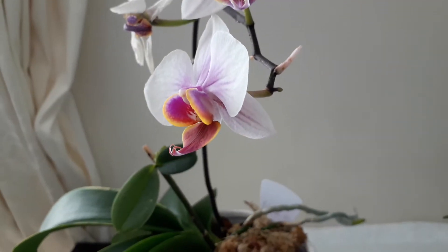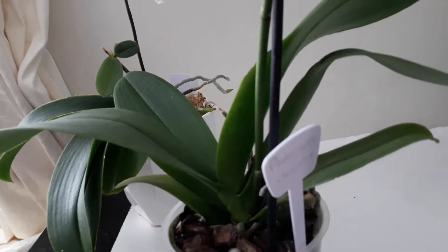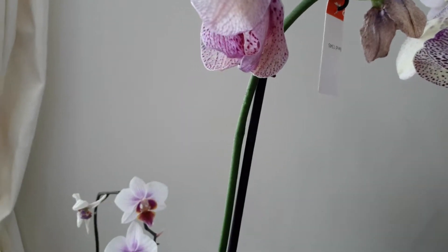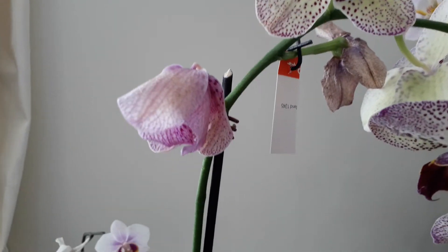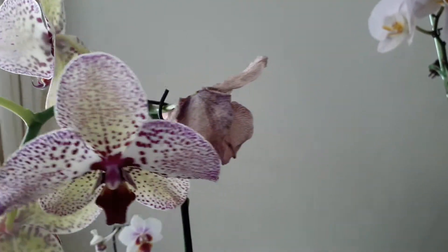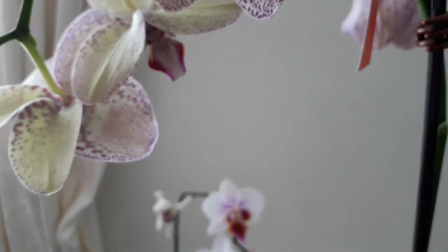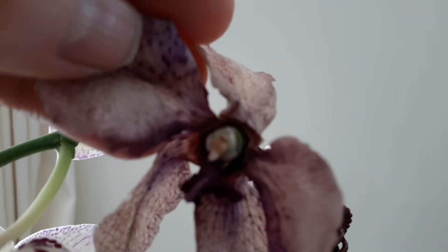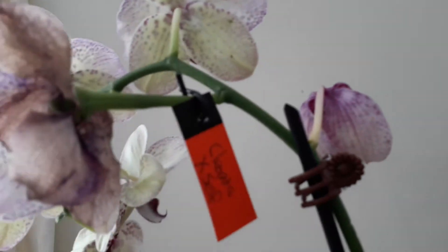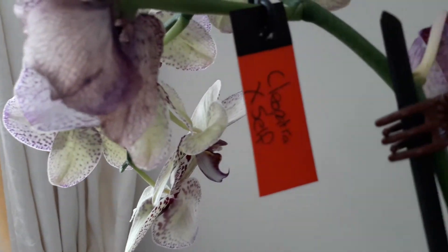I also did Cleopatra — I crossed her by herself. I took the pollen from this flower here, which I knew would be the first flower to go, and I did them when the flowers were quite young and fresh. I self-pollinated it with this one up here. So again we have that ovary swollen, the petals all drying, and the pod starting to form. That one is Cleopatra by self.